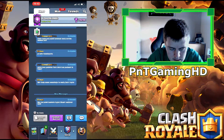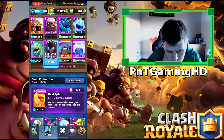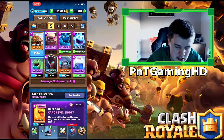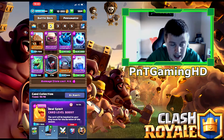It's a deck I sort of made copying other people but then making my own changes. The lightning spell should be in there as well, and this ice spirit should be there too. It's quite an expensive deck — 4.6 elixir — but when it works it does give you three stars most of the time. It's a heavy attacking deck but at the same time there are quite a few defending cards in there.